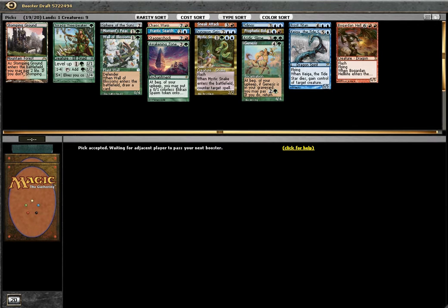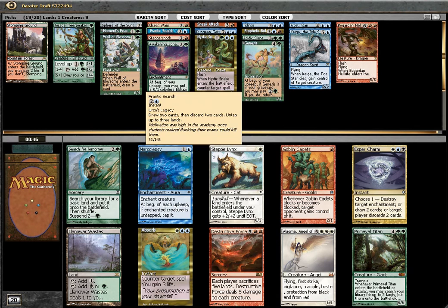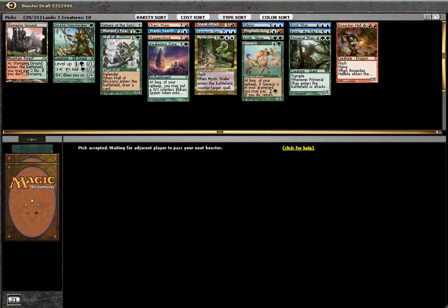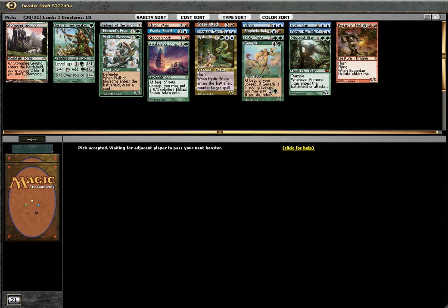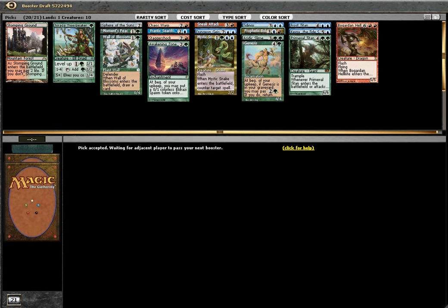Frantic Search — it's an instant, draw 2 cards then discard 2 cards. Okay, no question asked. Primeval Titan. Okay, it's a kind of ramp — keep ramping and hope to win by Snake Attack.